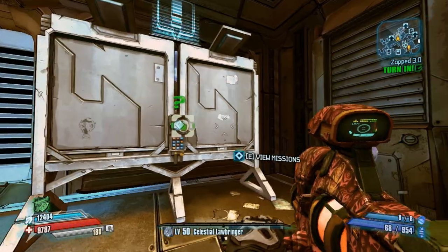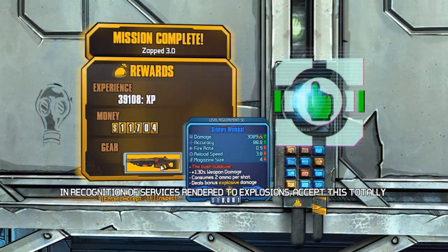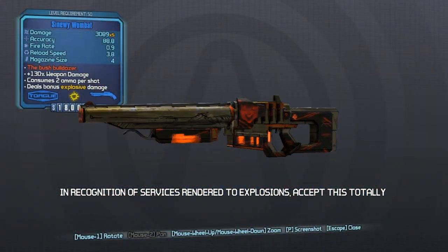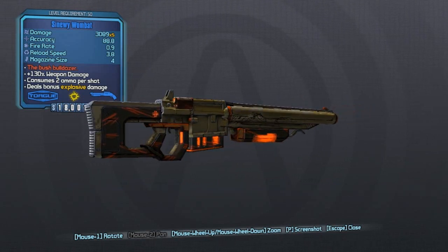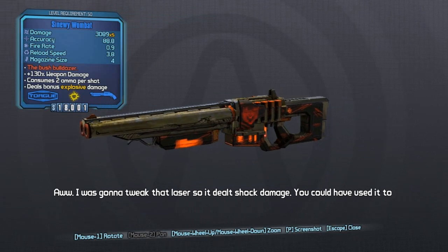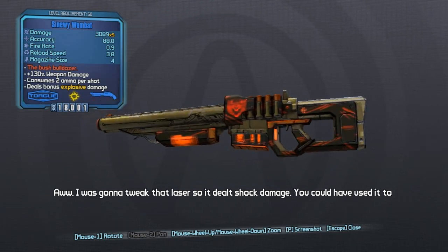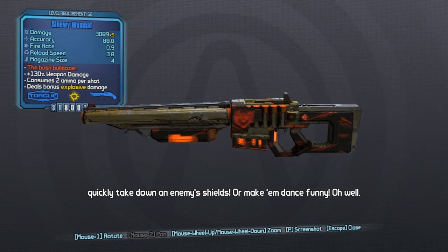That's his war on laser guns — there are no laser guns in Borderlands 2 because Torg destroyed them all. Once you've done that, you're going to get the Wombat from Torg because he's very happy that you helped him destroy laser weapons, because they don't explode. They are guns of light and he does not like guns of light — but yet he had no problem with E-Tech weapons in Borderlands 2. But I digress, maybe he just gave up.